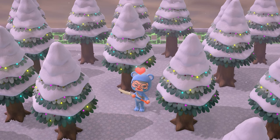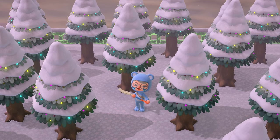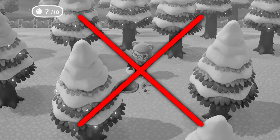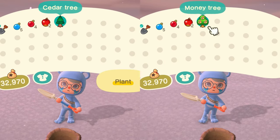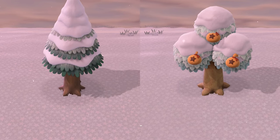Now you've done so much work to get these beautiful illuminated cedar trees on your island that you don't want to accidentally delete them. So my third pro tip is to not dig up any decorated cedar trees for any reason under any circumstance between December 15th and January 6th. Unlike fruit and money trees, where digging them up does not remove any fruit or money hanging on them, digging up decorated cedar trees will automatically remove their decorations.